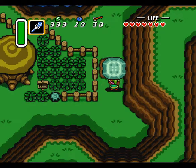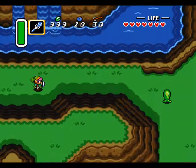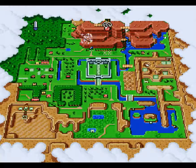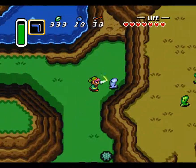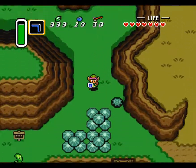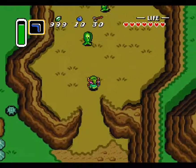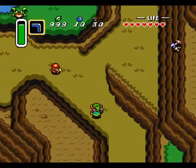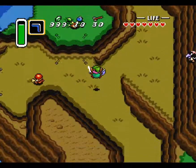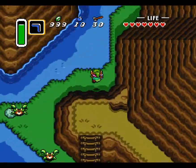Thanks to our power glow, we can now move that stone away. I keep pressing the wrong button. Anyway, I keep walking in the wrong direction. Let's get that pair of flippers.